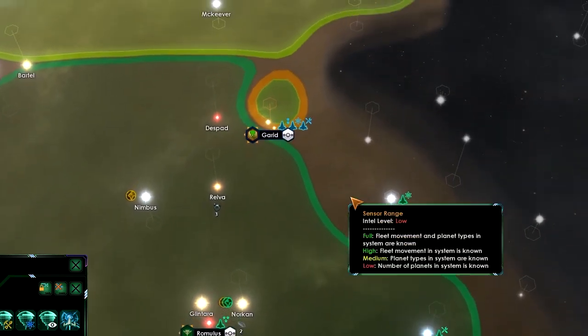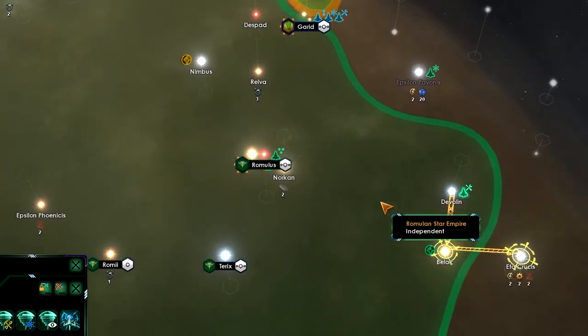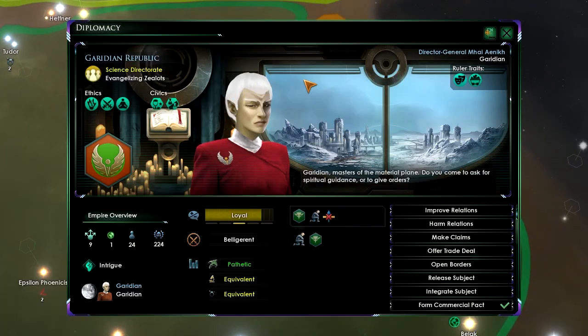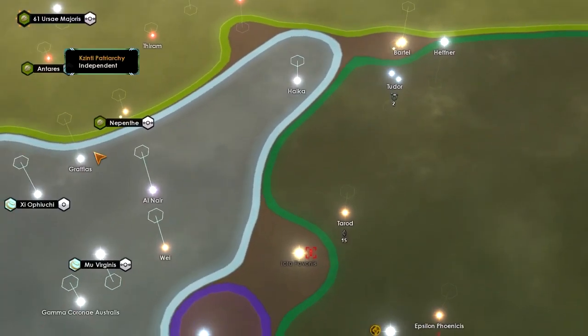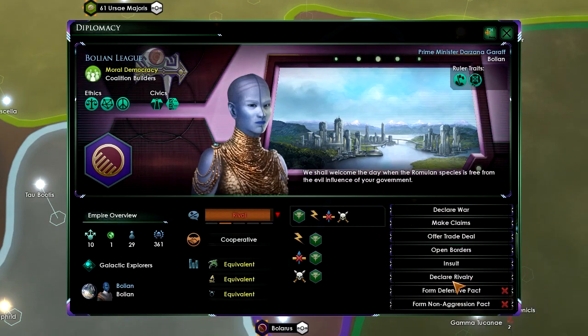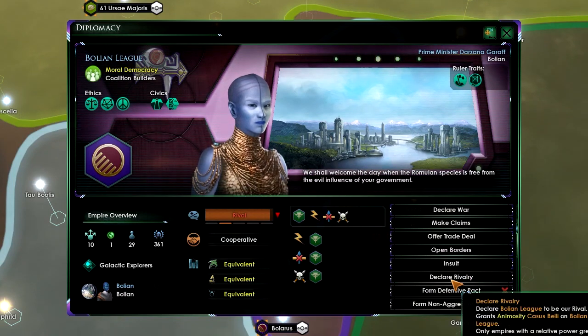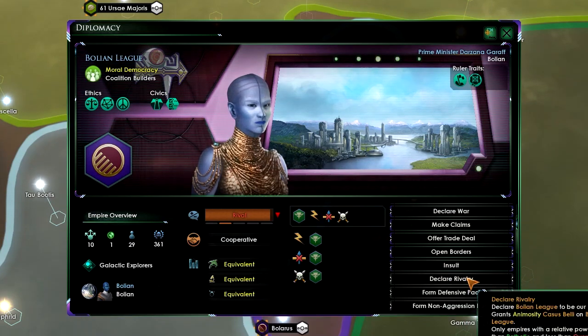We'll soon have the Ata Krusus system. The Bolian League has declared rivalry against us — I'll declare rivalry back. I cannot. Greater than pathetic but less than overwhelming can be declared as rivals. As equivalent, they definitely fit that.